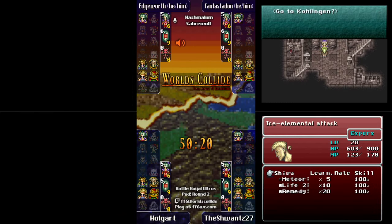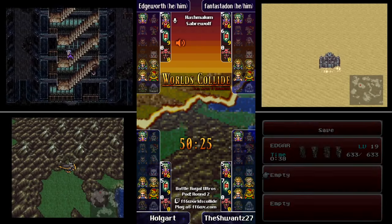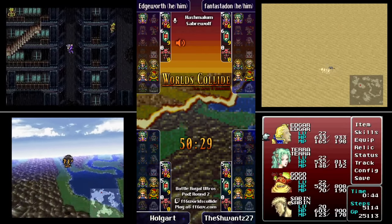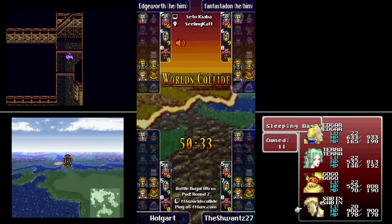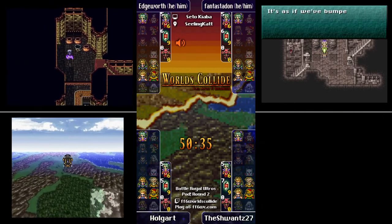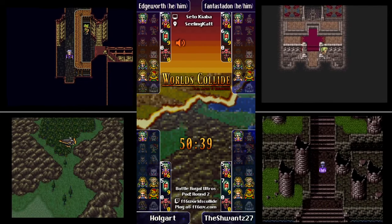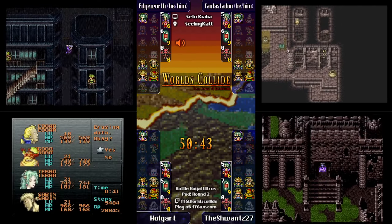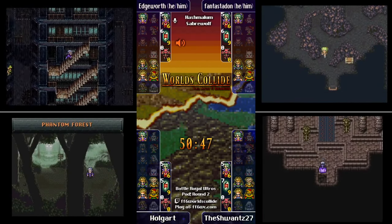Edgeworth is doing a new check — Zozo. This is regular Zozo, Terra's Zozo, not Mount Zozo which is the Cyan check. I don't believe I've ever rolled a check and not had Magic Master be a statue — but I didn't roll this seed, so we can't blame me. We'll have to blame Seto Kiaba.